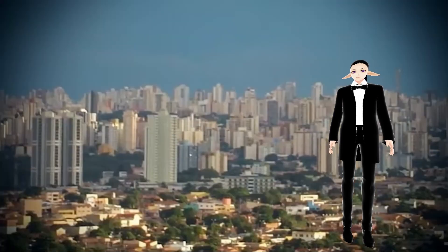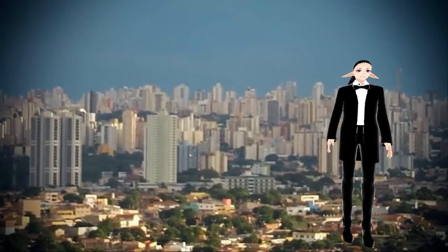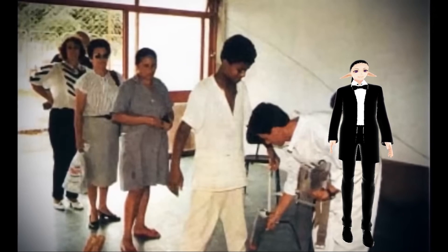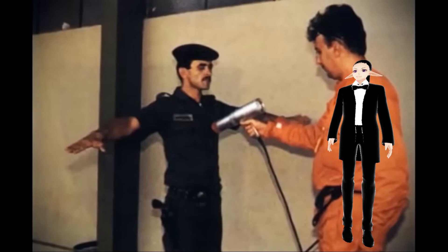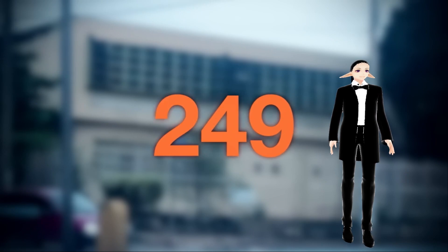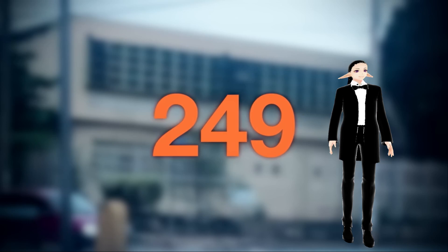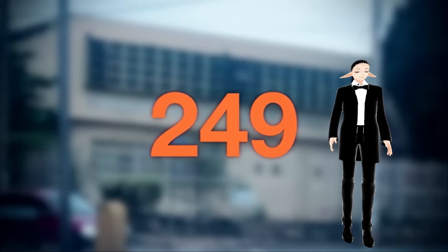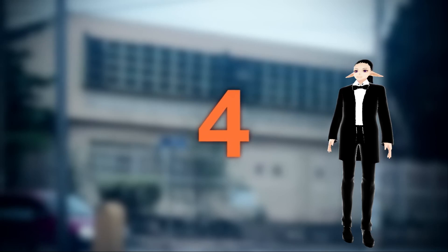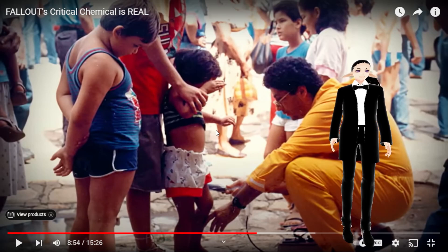On September 13th, 1987, some men in Goiânia, Brazil cracked open an abandoned source of cesium-137. What followed was one of the world's worst nuclear accidents — 1,000 unwitting residents received the equivalent of an entire year's worth of normal background radiation in just a few days. 249 people were seriously contaminated either externally or internally through direct contact with cesium dust. Of those, 20 displayed acute radiation sickness and 4 people died, including a little girl. Radiation is no joke.